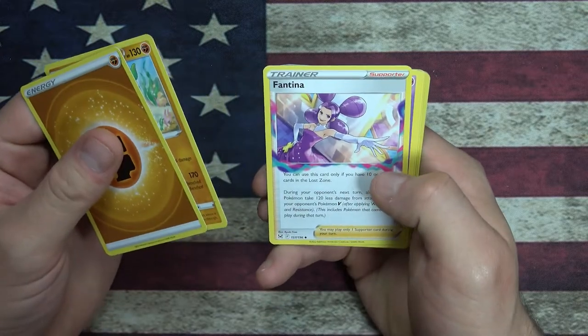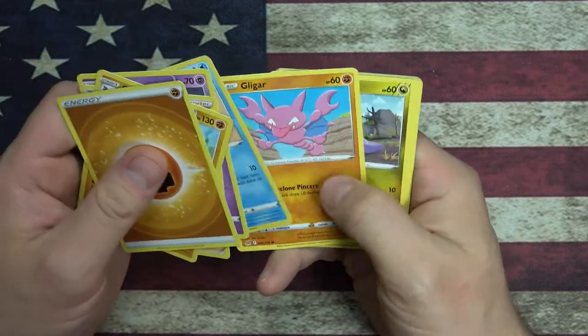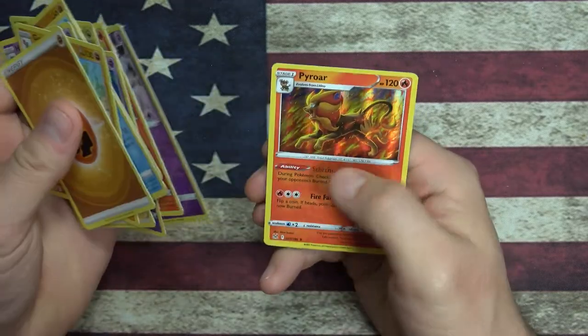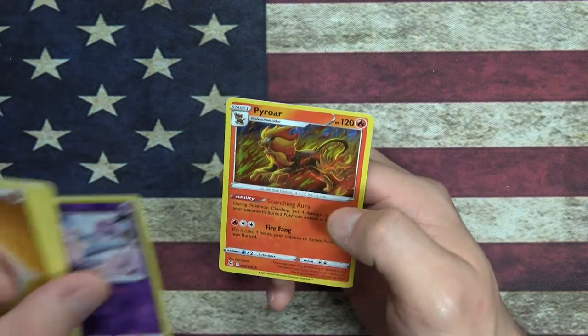Gastrodon. Oh, what is Fantina? Haunter, Poliwag, Gligar, Gloom. Reverse Foil Clefairy and a Foil Pyroar - finally got the evolution for the little lion guy. That's pretty sweet.